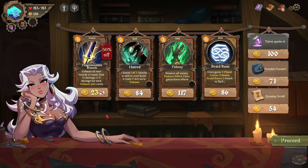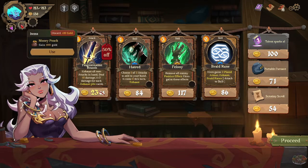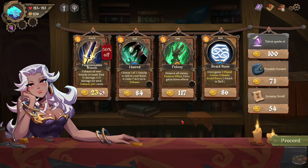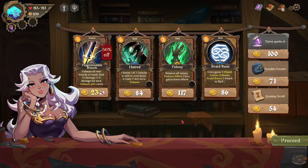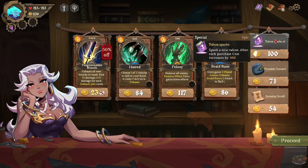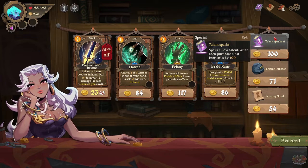Choose one of three attacks in your hand — it costs zero this turn, exhaust. I always love cards like this. I use this now — beautiful! It gains two plated armor, then removes all enemy positive effects. Or I could buy Talent Sparks — a new talent after each purchase, cost increases by 100.